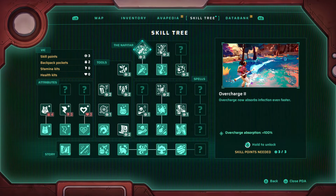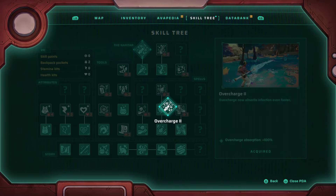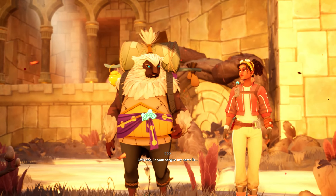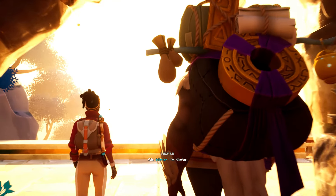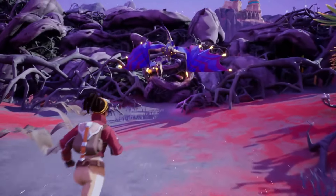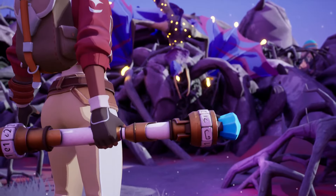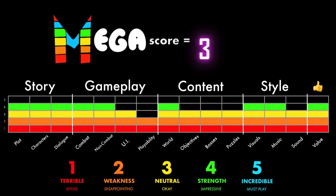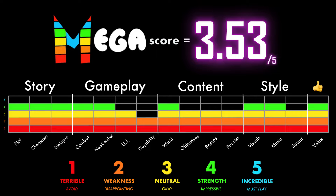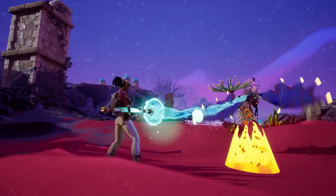But even with the occasional bug, Creatures of Ava is still a charming little creature collector with thoughtful narrative themes, decent albeit infrequent voice acting, and genuine character development. For 25 bucks and about 20 hours of playtime, I think Creatures of Ava presents above average value, so I'll give it an aggregate megascore of 3.53 out of 5. Until next time, this is Scope — thanks for watching.